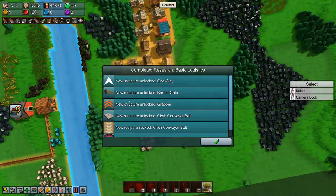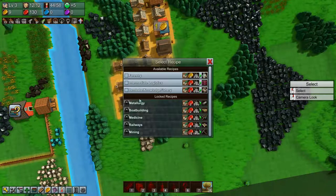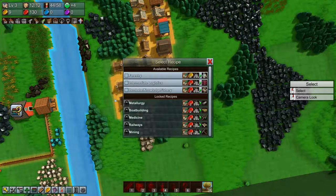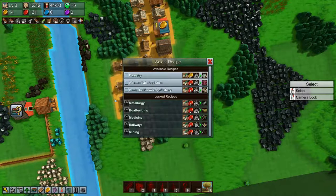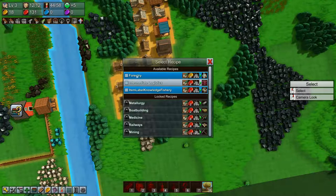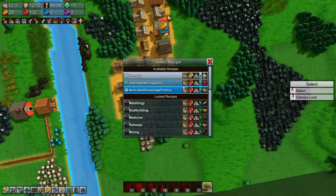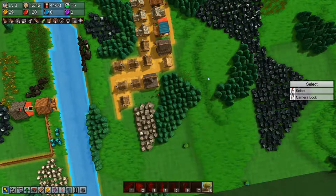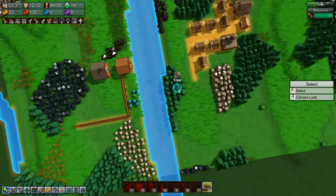We have cloth conveyor belts now, grabber, and barricade one way — very nice. Next is forestry, or should we go with intermediate logistics? I think we'll go with intermediate logistics for now and start saving up a bit of yellow coins.